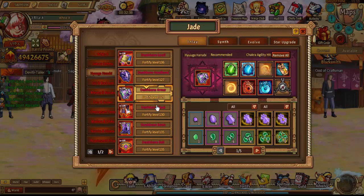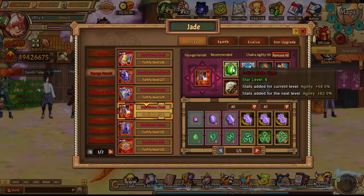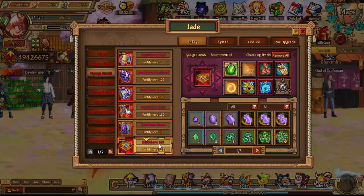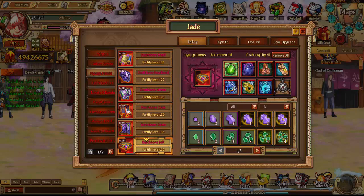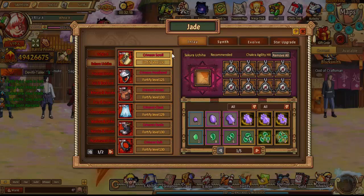It gets to a point where after you hit level 12 we now have king jades. They can go beyond — I think the highest right now, since the update, is 20. So now you can have a crazy amount of speed. Agility jades is always the main thing to get your speed up.